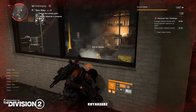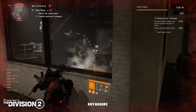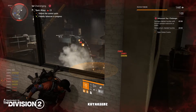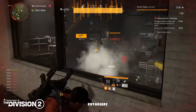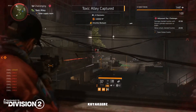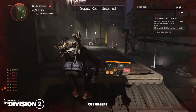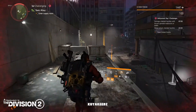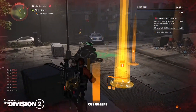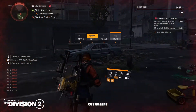The third challenge: hit shielded hostiles with explosive skills. There are a lot of explosive skills, but the best one would be the cluster seeker — very easy, should be able to get this done faster. A sticky bomb with explosive effect is also one of the options you can use. The cluster seeker is by far the best for this challenge.